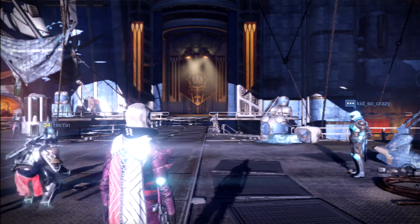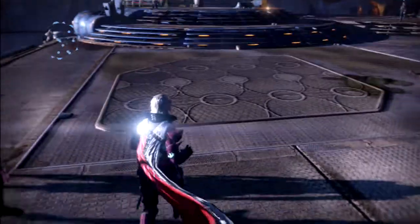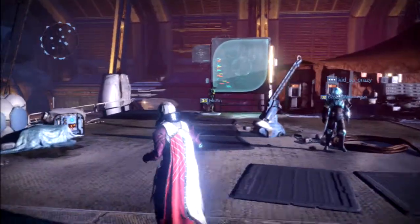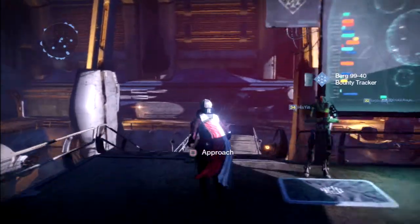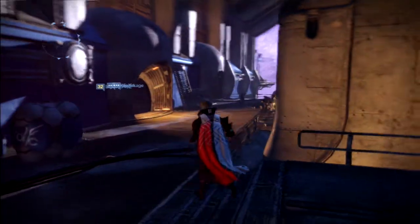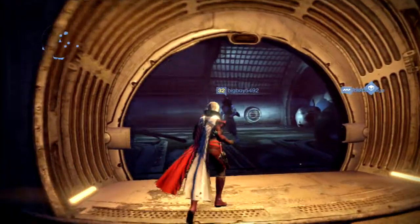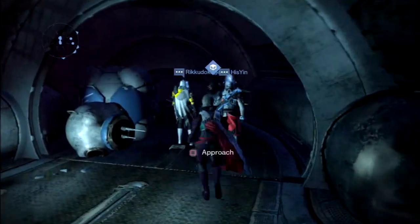What's going on guys, Fatals here and we are back on Destiny. We are now level 30 and it's been a while since I hit that. Today I will be showing you guys Xûr — he's the Agent of the Nine. If you've never played Destiny, this guy sells exotics.